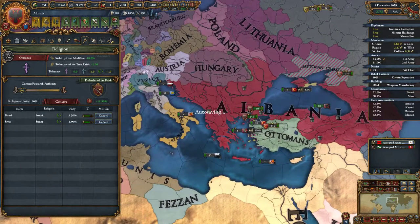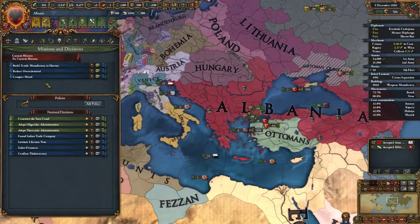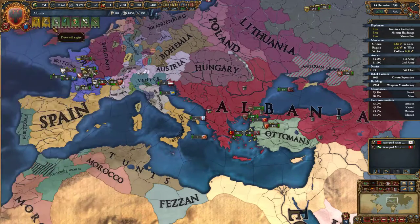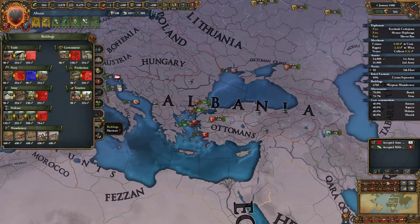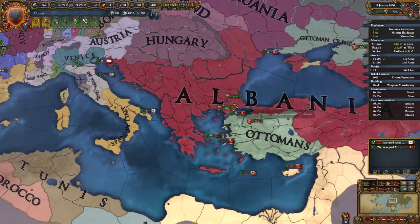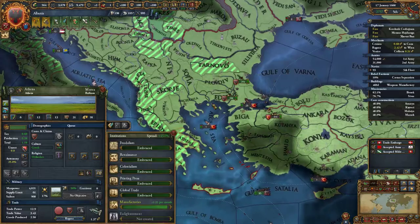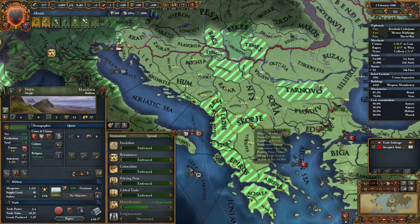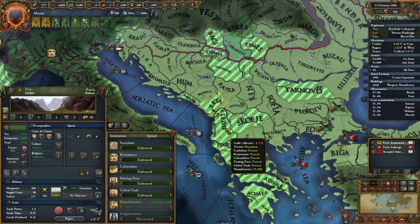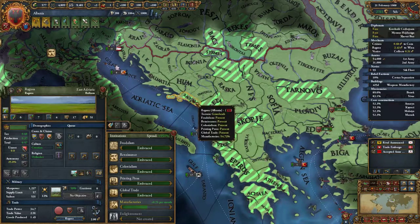Building a weapons manufactory in Skopje — sweet. Let's reduce overextension. How's the institution coming along? Athens is about to get it, Tarnovo is about to get it, Skopje is going to get it a little bit. These places might get it fairly soon.